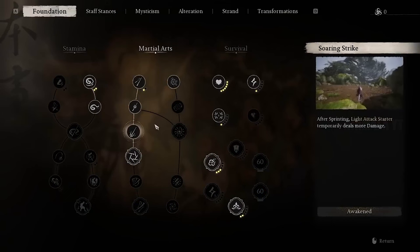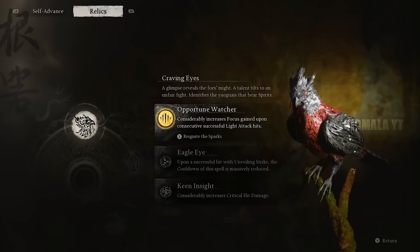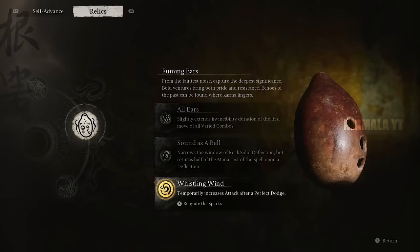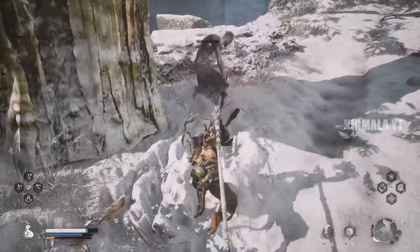All of these skills already work very well together, but we can make them even better. If you have the first relic, activate its first effect so you can build more focus. If you have the second relic, activate either its first or third effect to make your invincibility window slightly longer on all your varied combos.